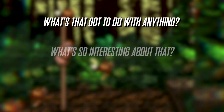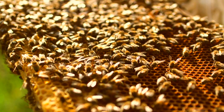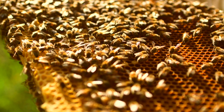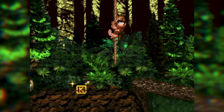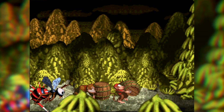You might be thinking: what's that got to do with anything? What's so interesting about that — why are you spending so much of your short life analysing Donkey Kong? Well, let me tell you. What the presence of so many zingers tells me is that Forest Frenzy is — or more accurately is very near — their hive. Maybe something, most likely the Kremlings, has gotten the hive all stirred up, and it would go a long way to explaining why the boss of this world is the Queen Bee.